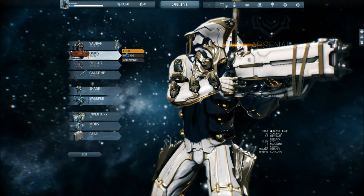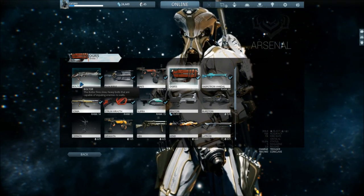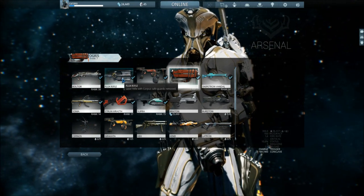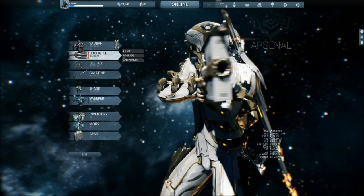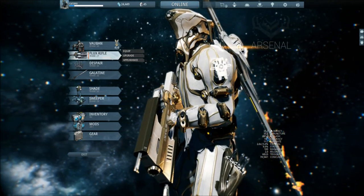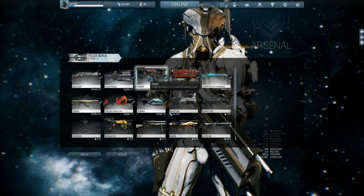Now let's go over my primary weapons quickly. The Boltor was really good. I don't really know how it is now — it has a lot of puncture, it's basically a machine gun. Then you have the Flux Rifle. The Flux Rifle is a laser damage weapon — it basically shoots a straightforward laser that does a lot of slash damage, but it's not that good anymore.